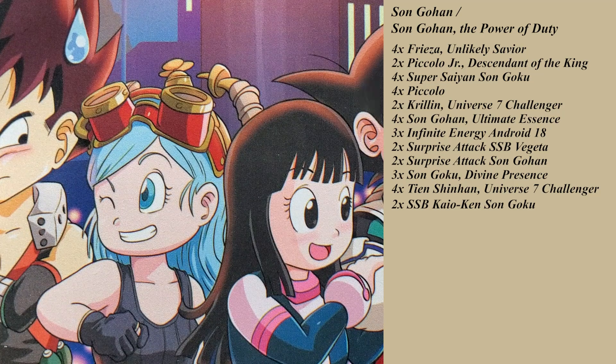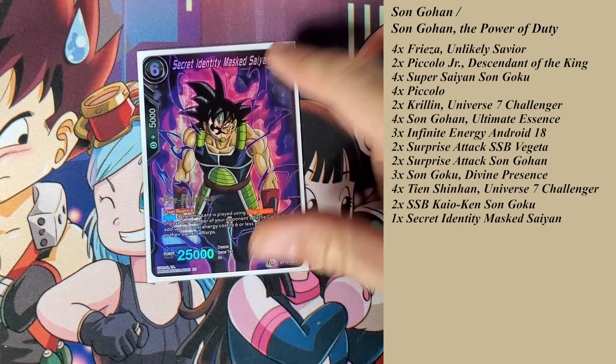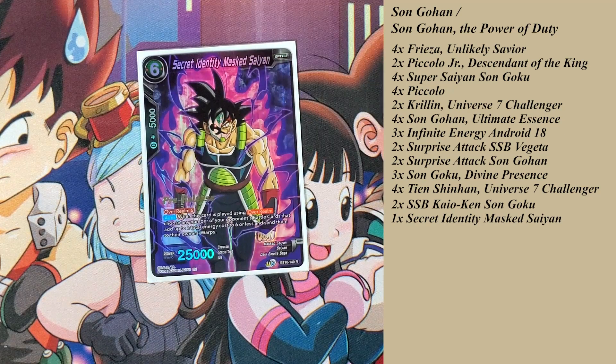I play one Secret Identity Masked Saiyan for board wipe utility. It's free to play with overarm 6 — when played using overarm, choose any number of your opponent's battle cards totaling an energy cost of six or less and send them to their owner's warp. Keep in mind: when you overarm, cards go to the warp, so Frieza's auto requires skillless battle cards in the drop area. Make sure you have recovery or another skillless in hand before you overarm, or the order of operations can bite you afterward.